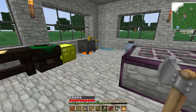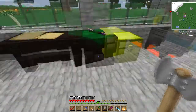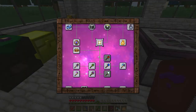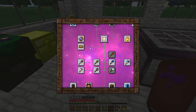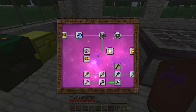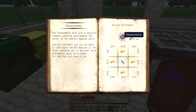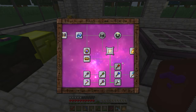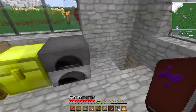I want to move away from Thaumcraft for a minute, but first I want to create the goggles of revealing. These allow you to see things in the world that you can't normally see in Thaumcraft. To create those we just need some leather, some gold, and thermometers — a thermometer is just more gold and a water shard — so we need two of those.